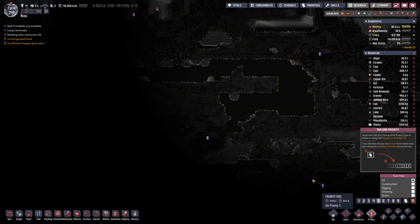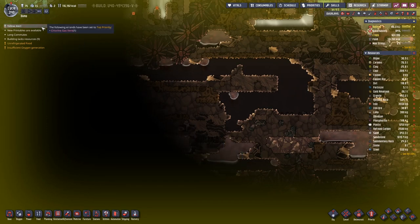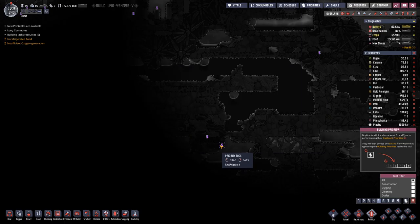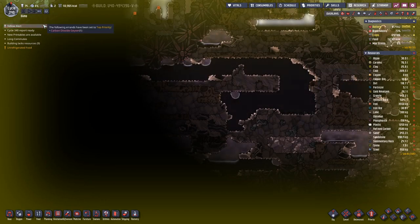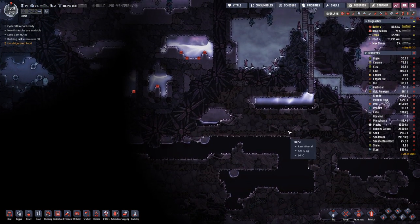Oh, here we have something else I did not spot — a chlorine gas vent. Not useful. Well, it could be useful. What is this one? Carbon dioxide. Not really useful either.